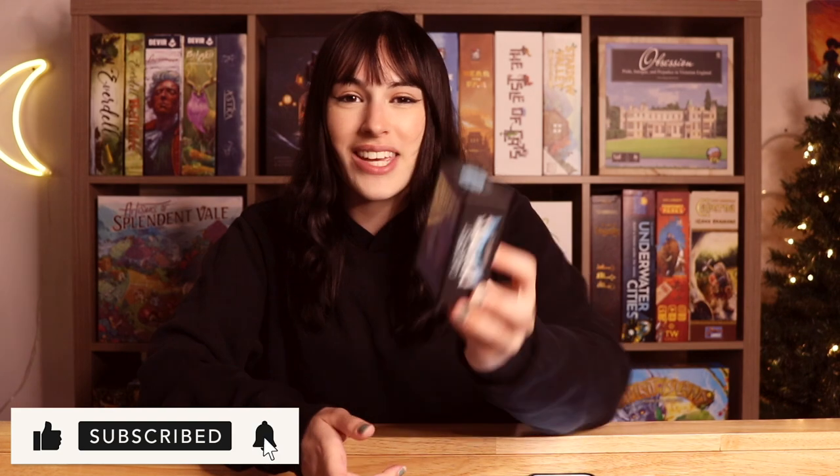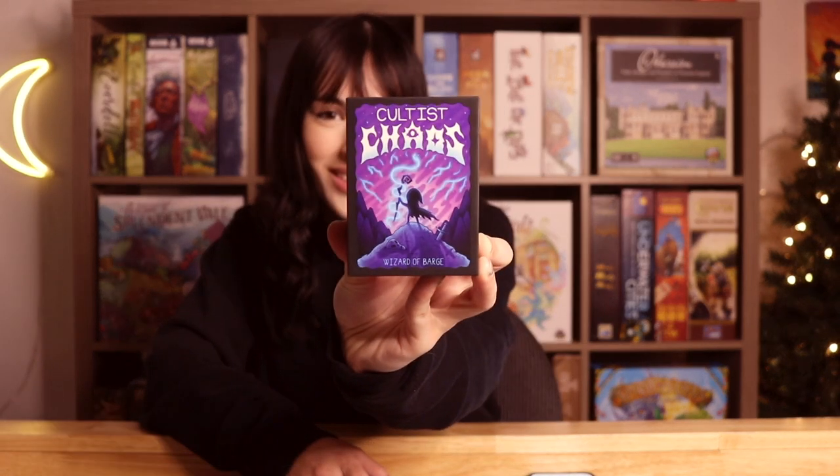Hey friends, it is Jenna. What is up and welcome back to the Board Game Garden. Today we are going to be doing a fun little how-to-play of this game right here. This is Cultist Chaos, which is a two to six player game. It takes 15 to 30 minutes, which is amazing. Just a quick card drafting game — small box, you can take it traveling if you want.